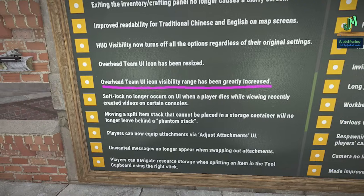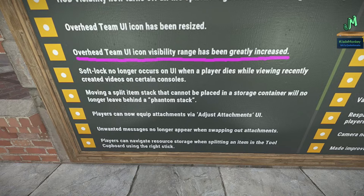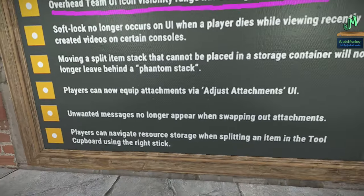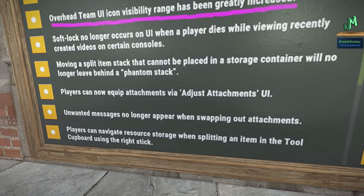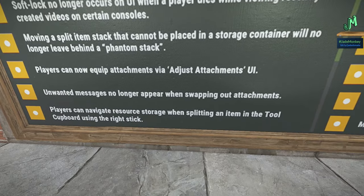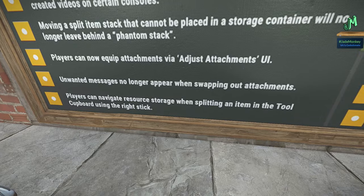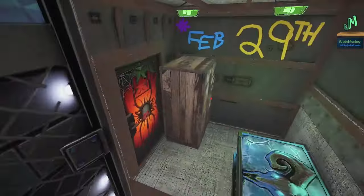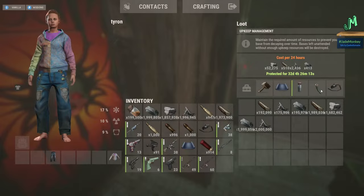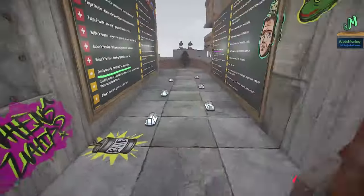Soft lock no longer occurs when a player dies while viewing recently created videos on certain consoles. Moving a split item stack that cannot be placed in a storage container will no longer leave behind a phantom stack. Players now equip attachments via the Adjust Attachments UI. Unwanted messages no longer appear when swapping out attachments. The tool cupboard now has tool slots — you can put all your tools in there, which is pretty nice.